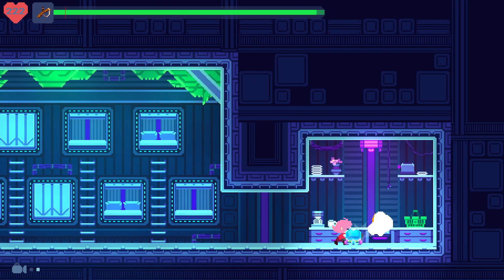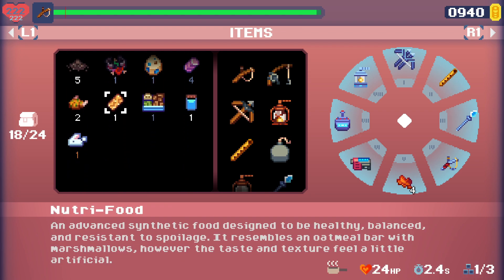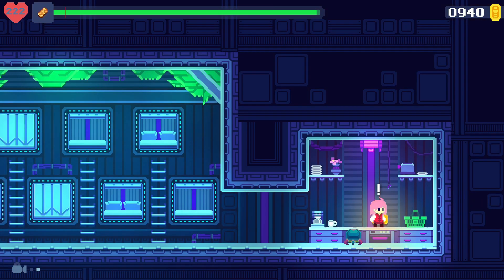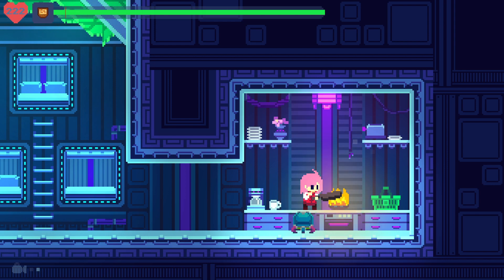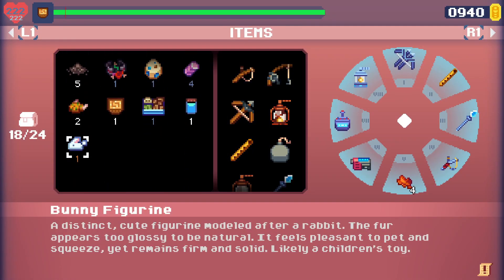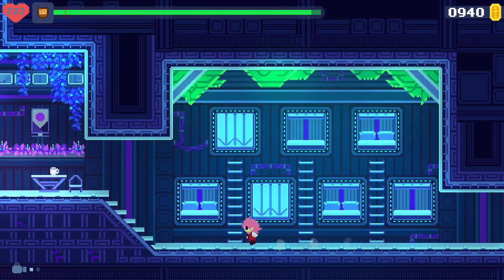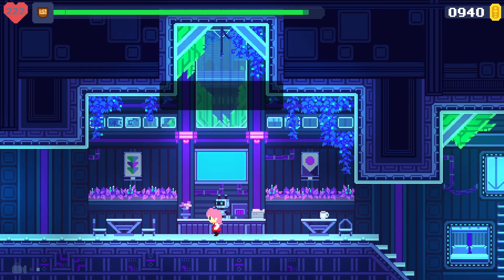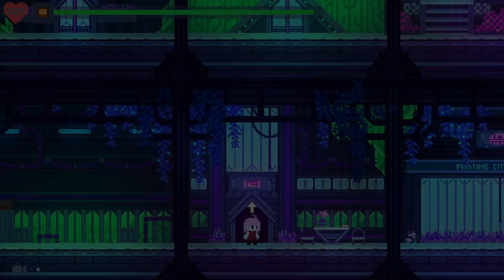We can cook the Nutri-Food, turning it from 24 healing — I don't actually remember how much it changes — to Nutri-meal, which is a lot more! So it's kind of worth cooking that. 'I hope your stay was restful.' It was, golem.